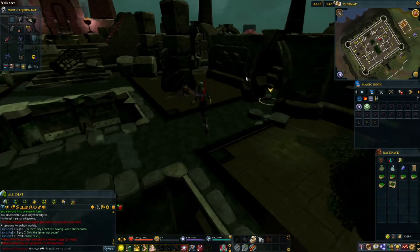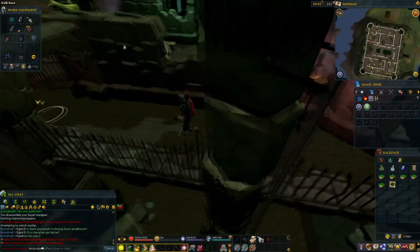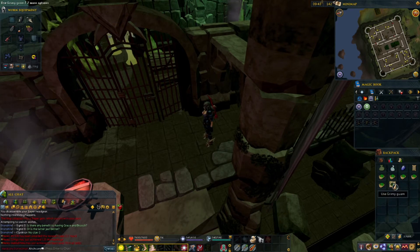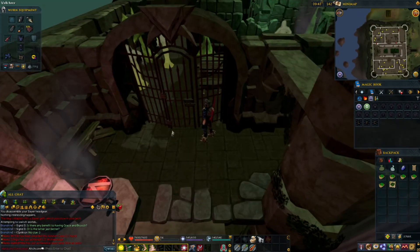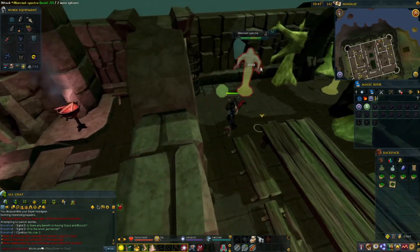I have finally received my very first Aberrant Spectres Slayer task, which I'm really excited about. These guys are not only really good XP for ranged, but they're also very good for drops — they drop a whole lot of herbs and seeds as well. This is definitely going to be one of my favorite tasks, and I'm glad to have these unlocked.